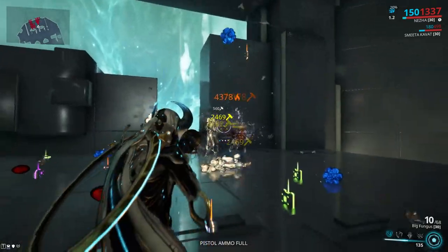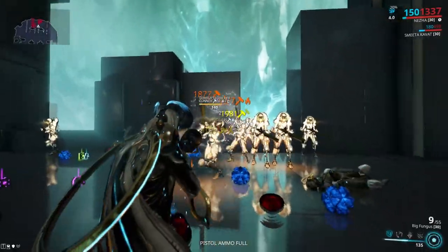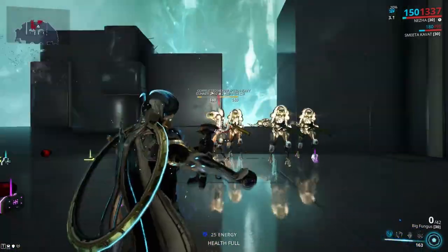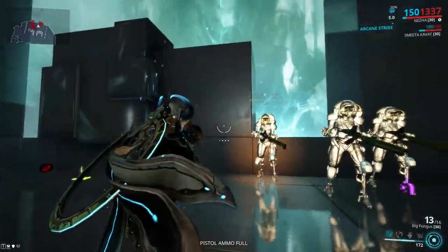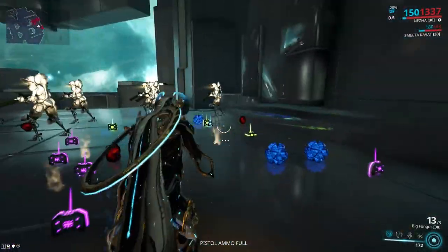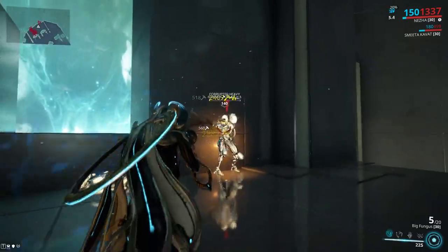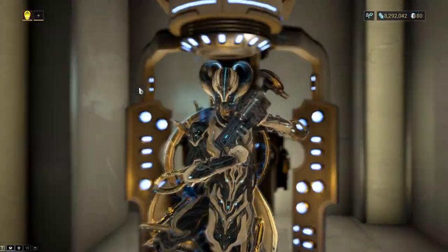It does munch through high-level enemies. I would say the Catchmoon is an Infested killer — this weapon is meant to take down Infested really quickly. It will also destroy Corpus, but against high-level Grineer — eh. The stun lock is nice, and getting headshots with Pax Seeker is nice, even though Pax Seeker does almost nothing. Also, since it has a low total ammo pool and uses shotgun ammo, you're going to run out of ammo pretty quickly.